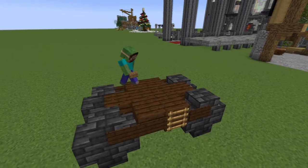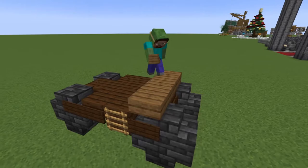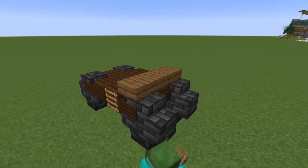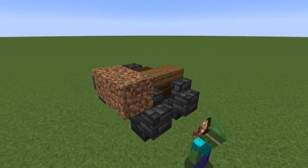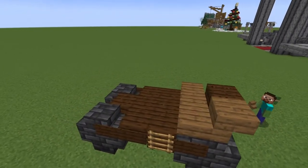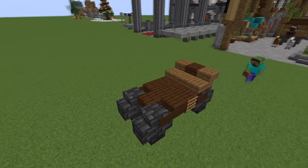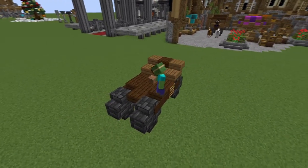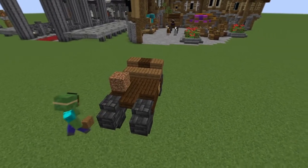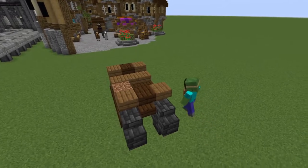Next, use three spruce slabs as the seats in the carriage. Now we get to the walls. Start in the back by placing an upside down spruce stair, then a dark oak stair also upside down in the middle, and another spruce stair next to that. After that, go to the front and do the same thing right here.